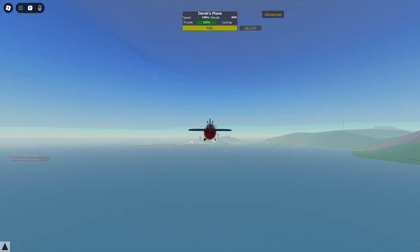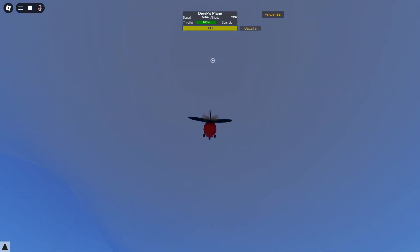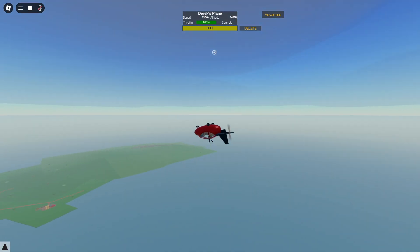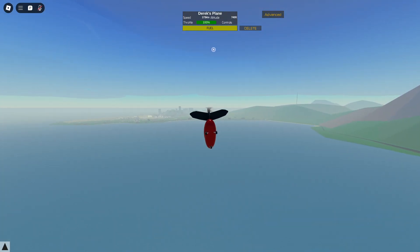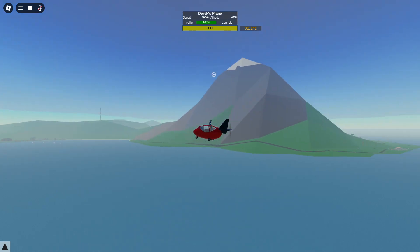Also apparently it corkscrews. Onto Derek's creation for does it flip — okay we're going back, I think we're gonna be just like the other plane. Yep, we're fully around, upside down — we just have to make it around without hitting the water. We're pretty high, so this should be easy. We've done it — that was so easy!